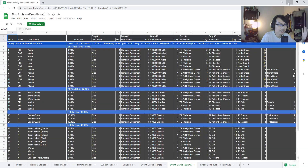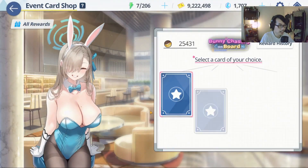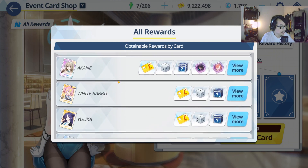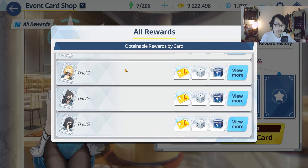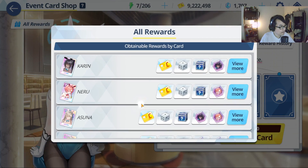So 10% chance of getting the highest rarity — the UR card. Let me go to the card draw and show you guys. The UR cards are Karin, Nero, Asuna, and Akane. Then there's White Rabbit and Yuuka, which are the so-called SR cards. The rest are R rarity cards — the less useful ones. Out of these four cards, one card is guaranteed to be at least SR or UR.